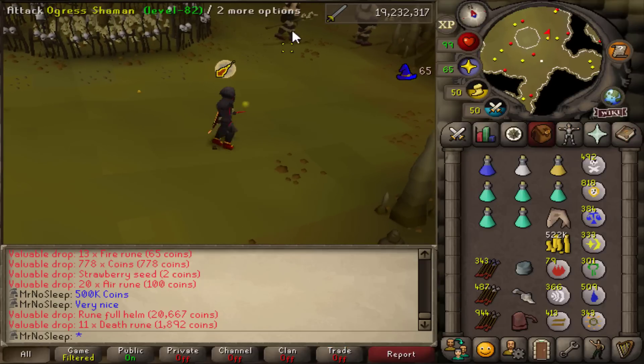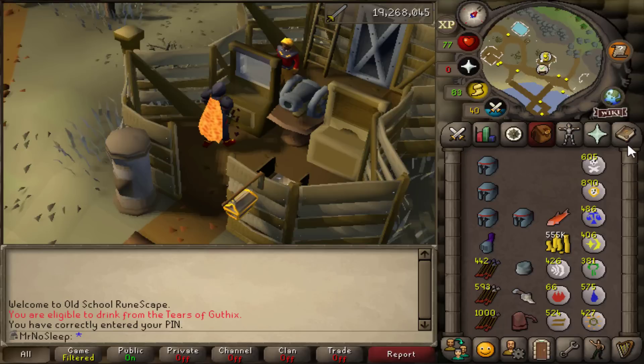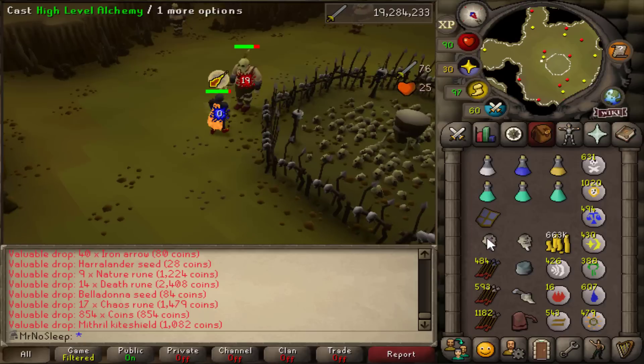Occasionally I would receive a long bone — that's a 1 in 400 drop. For the rares, the two that really stand out are the curved bone at 1 in 5,000 and the shaman mask at 1 in 1,200. Unfortunately the shaman mask is only worth about 5,000 coins, but it's a bit fashionable so I hoped to be lucky enough to get one. The rune items available here are just the battle axe, full helm, and medium helm — no kite shield or plate body, but still worthwhile to pick up.